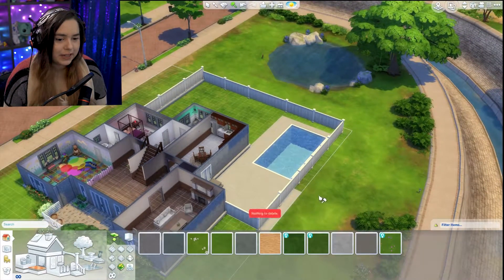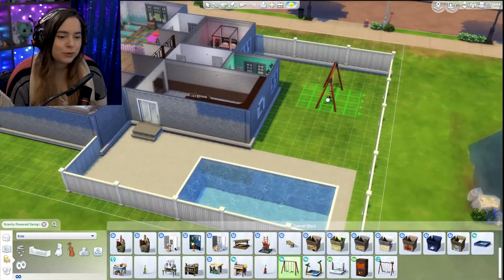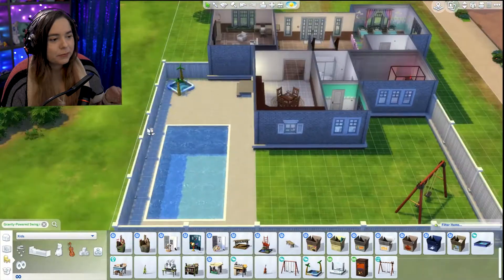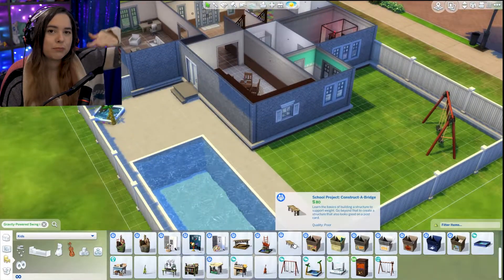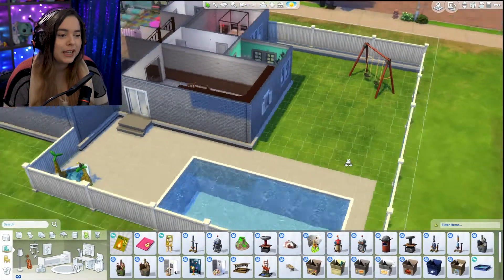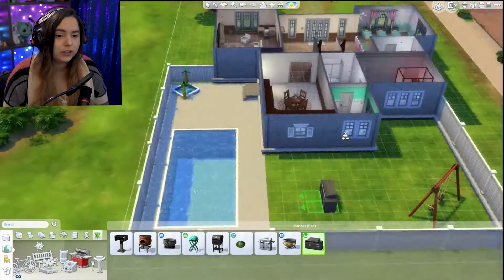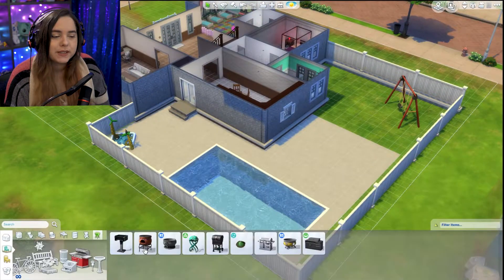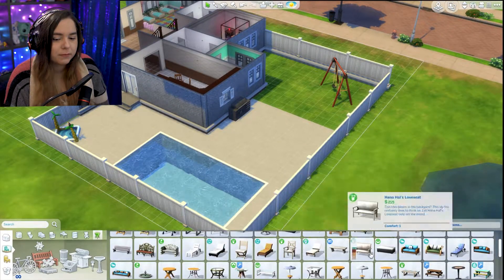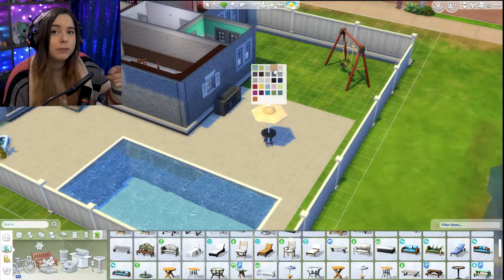If you guys have any suggestions on how I could improve it, I'm always welcome to hearing what you have to say about the 100 baby challenge and what I can spruce up in the house. I did notice the fence on one side is above ground, so I'll have to fix that. This house will be going up on the gallery if you're interested — there's no CC in it because I wanted to put it on the gallery. I have a bad habit of emptying my CC file, so I kept it as clean as possible.